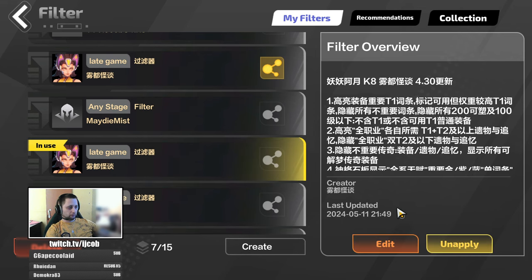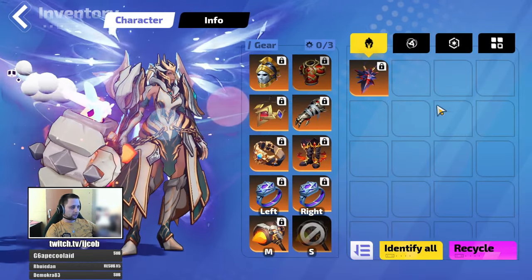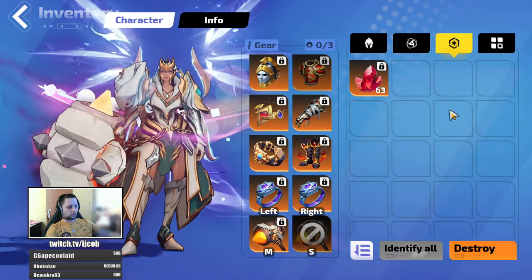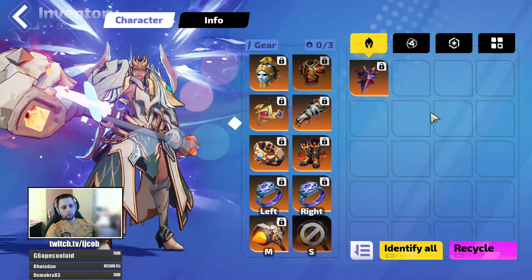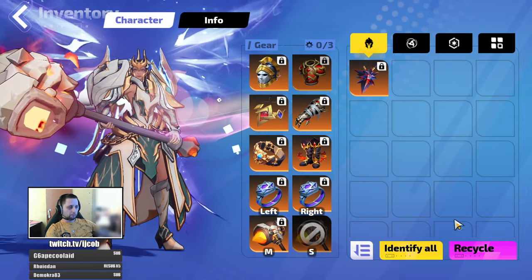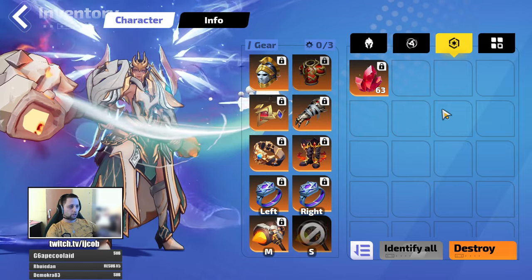This is the filter I'm using. Pretty much everything you pick up with this filter has the potential to have value, so you are not checking completely worthless items all the time. Even the uniques you get might be valuable because when you recycle them, you may get materials for dreamcrafting, which can cost some money.